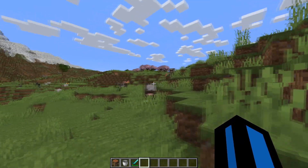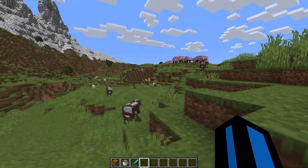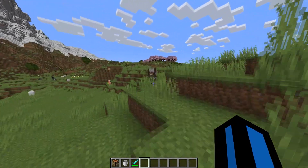Cows can be found in almost every grassy biome, such as plains, forests, and many others.